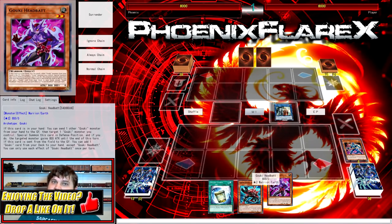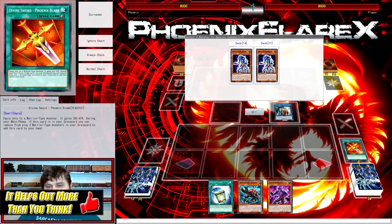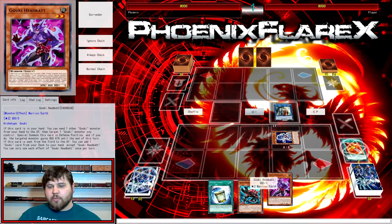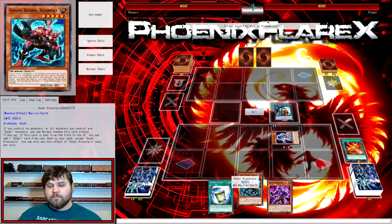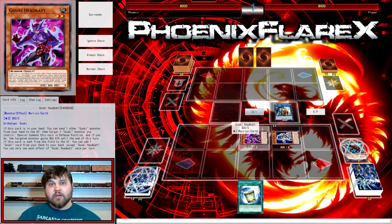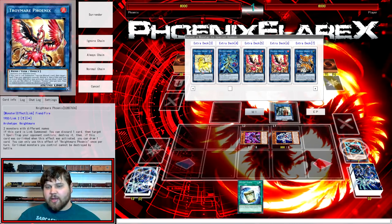The Riscorpio is just going to be used to discard for Head Bat. From here we're going to use Isolde's second effect, sending Divine Sword Phoenix Blade from deck to grave, and special summoning Octostretch from deck, which is really going to let us open up our play string. Head Bat is going to trigger, discarding the Riscorpio we couldn't use this turn anyway, to special summon itself.